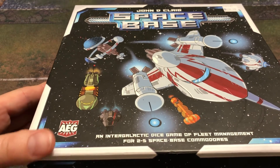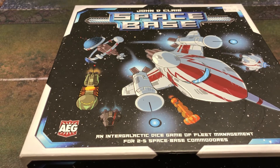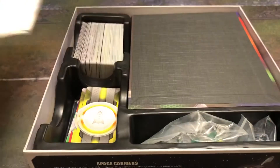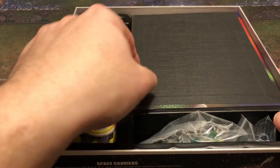Space Base is a game by John D. Clare and published by AEG. AEG has been one of my favorite publishers for a long time — they publish a lot of good family games that are light to medium weight, and this is definitely in that category. This one's pretty fun. It's got a nice little instruction book, and I like this little insert here that holds the cards very well. They're a little off-size compared to usual, but that's all right. You get these little player boards.